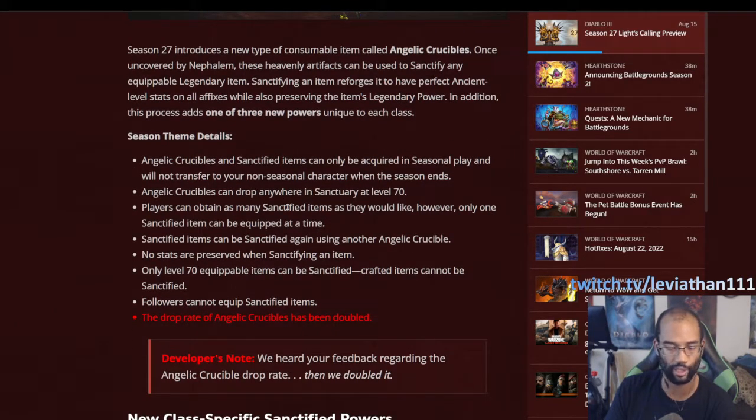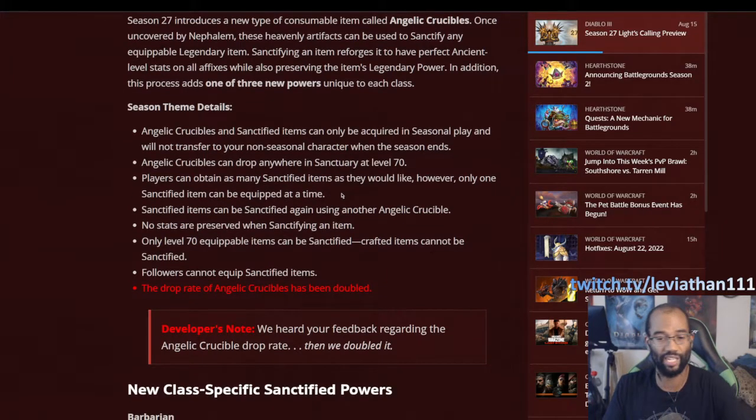You can obtain as many Sanctified Items as you want, but you can only wear one at a time. You might Sanctify something that's hard to itemize early on — like a Quiver for a Demon Hunter, or an Amulet, a Ring. Think of it almost as reforging through the Cube. You can keep getting chances at better versions of items, and they come with perfect stats — basically turning them into Primals for free. The stats are random, so you do it enough times to get the stats you want, and they'll be maxed out.